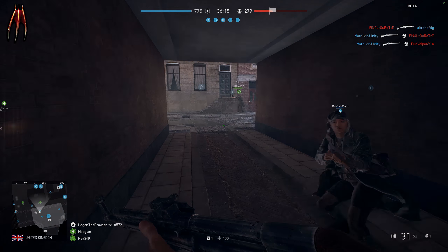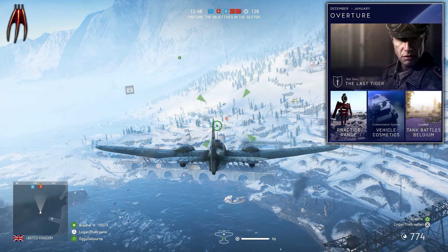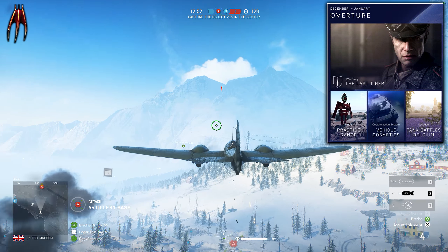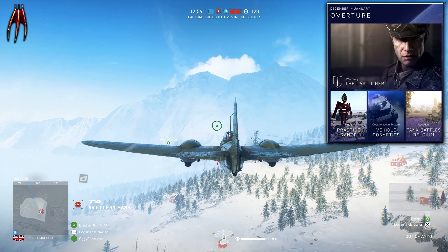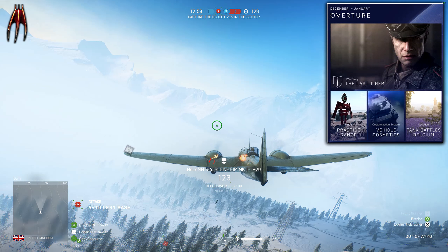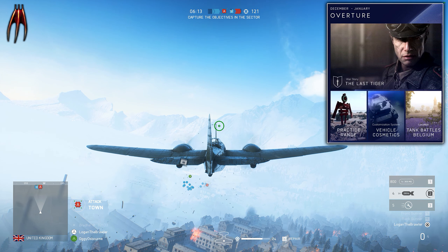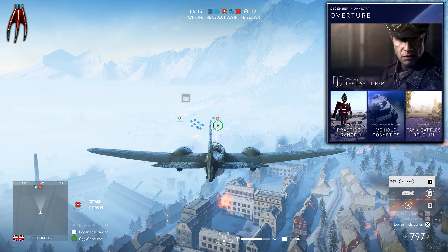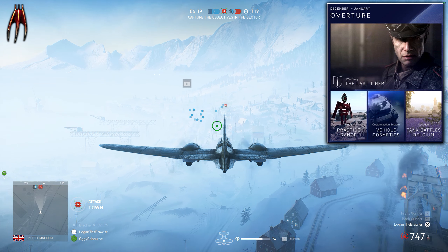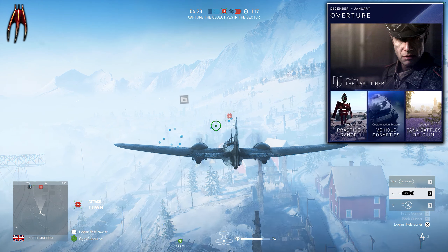The first chapter is called Overture, and it will take place between early December and January. It includes some exciting stuff. First of all, the practice range is back and it's very welcome — last seen in Battlefield 4. The practice range is a great way to learn a weapon, learn how to fly, or drive a tank before you head out onto the battlefield against real players. This will be set on the desert map of Hamada.